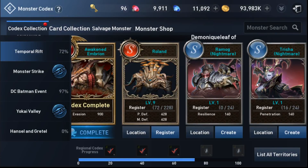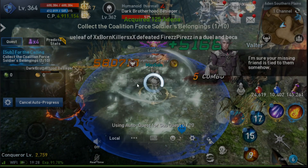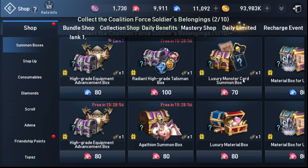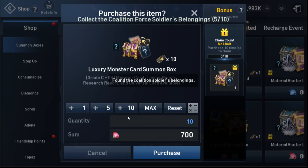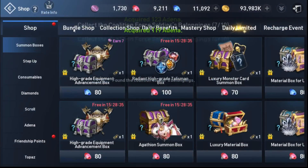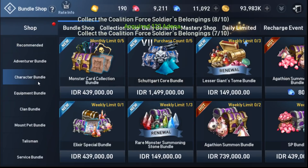I'm definitely going to sit on my nightmare core because that kind of costs a lot of red diamonds. The other option is that they have created a monster card sandbox box. I'll go ahead and purchase 10, and there's a bonus that every time you buy 10 of the same box you'll get an extra one for free.